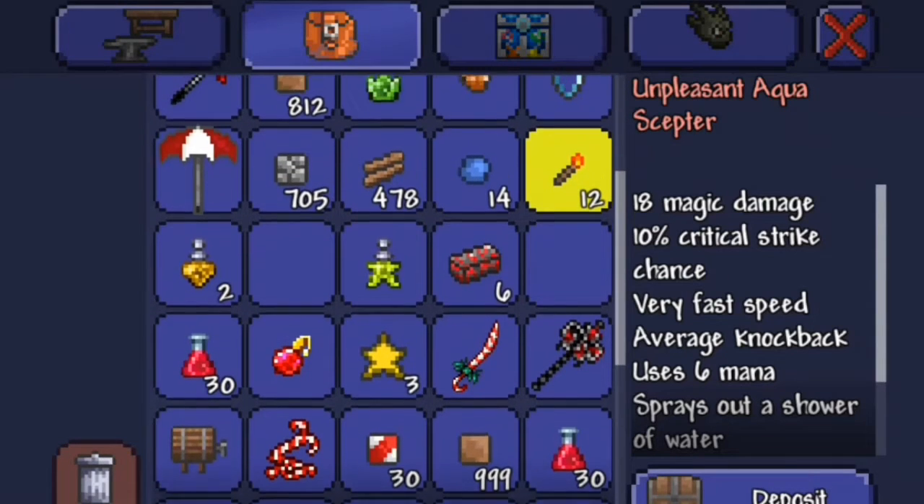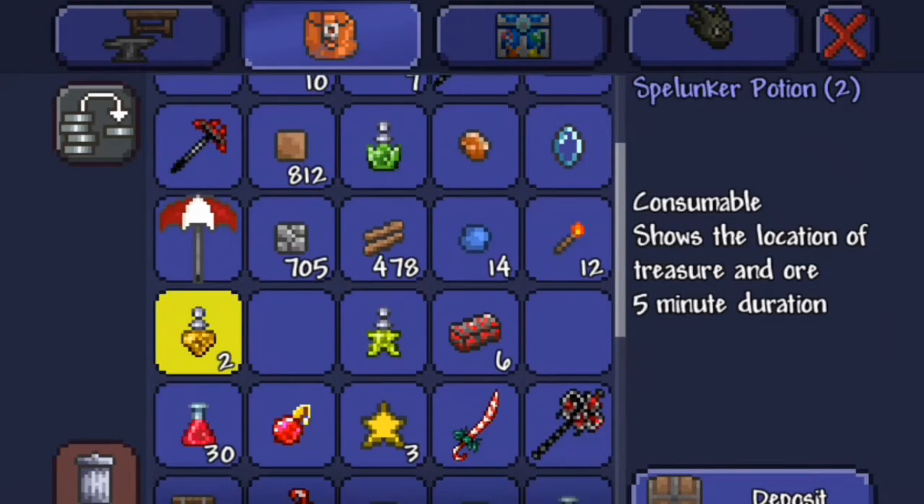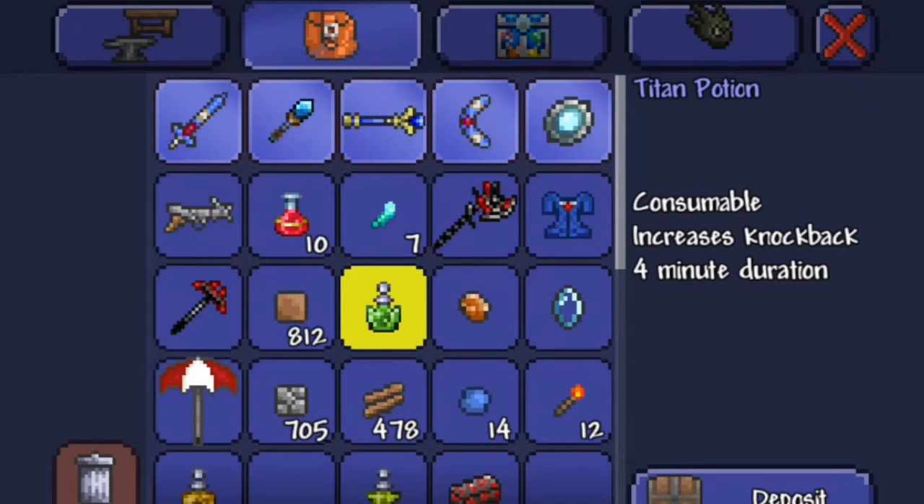The aqua scepter and the other things you want to use - like the ones you can get from dungeons - like the ones in my top bar right now.